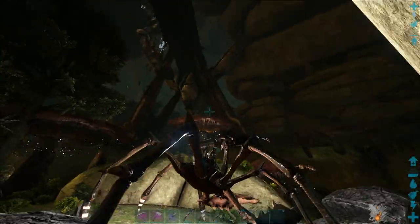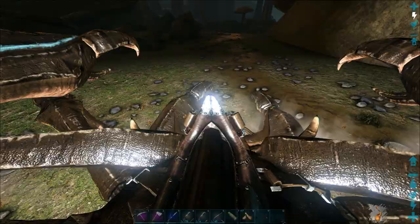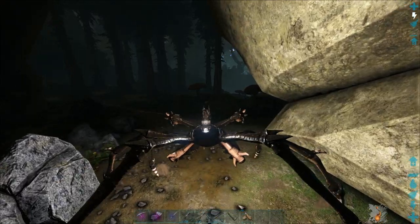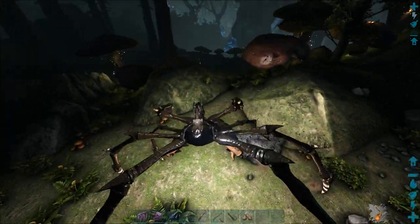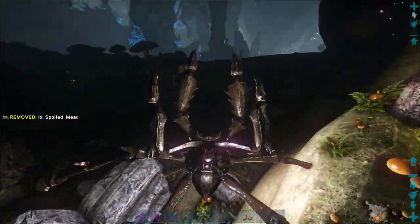That outpost is gonna be for possibly hatching Drake eggs, getting set up before we go into the Rad Zone, and I'm also thinking we're gonna set up our Reaper room in there. So for when we get Reapers — not sure if I'm getting multiple or just one — I wanna set up a room there. That'll make it easier so we don't have to travel all the way back to the main base; we can just travel there, which is much quicker and closer.